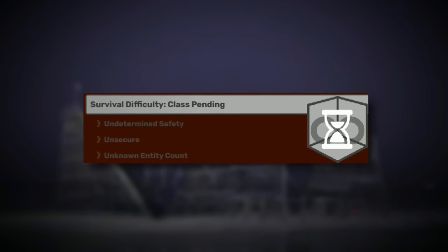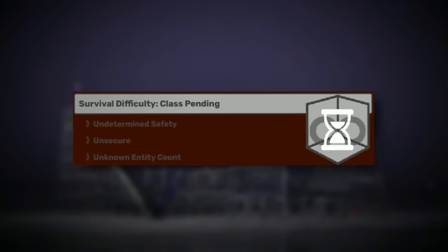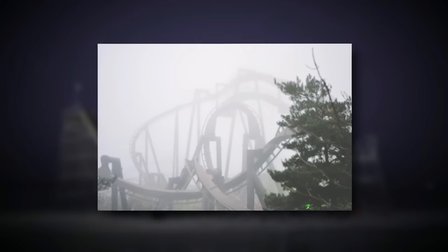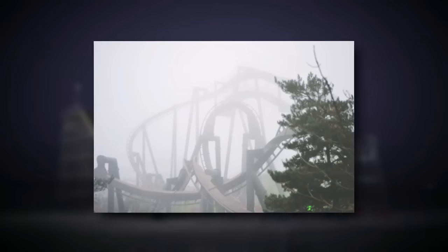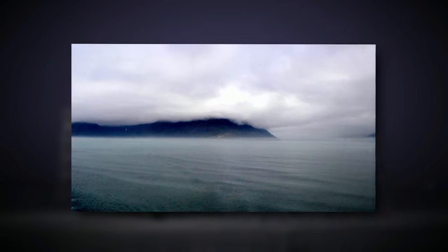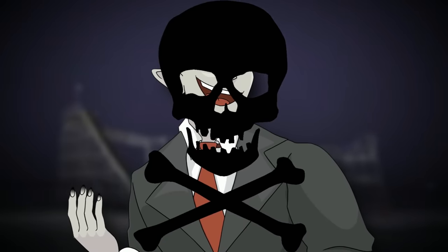Backrooms Level 9999 is classified as a class pending, which means its safety is undetermined and there is an unknown entity count. The level itself looks like an abandoned amusement park covered in a thick fog, almost always. The park is on some sort of island, and around this island is a very, very deep ocean — actually salt water, like real-life oceans. It is not recommended to go into the water because nothing is known about it. No one knows if there are entities in there or if you're just unalive if you go in.